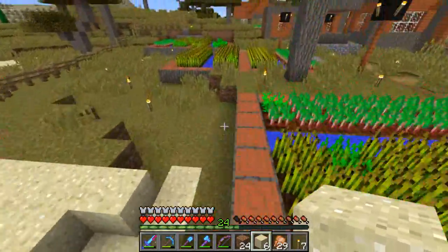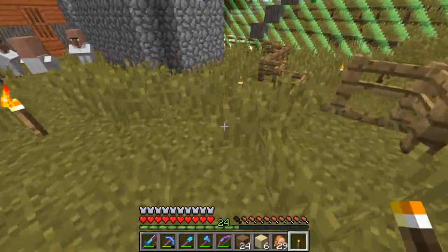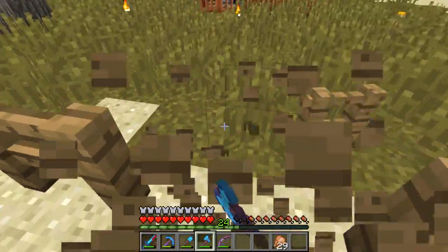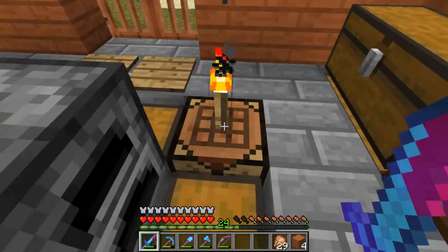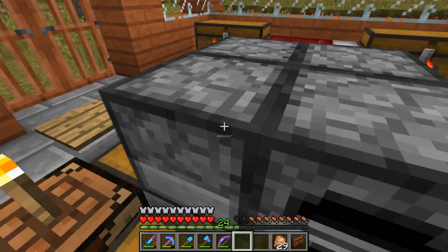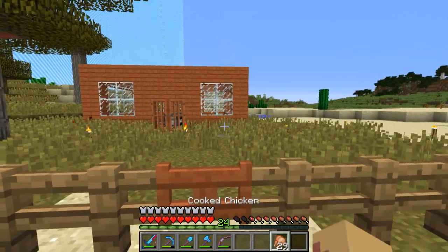Alright, so now off camera I'm just gonna light this all up. I'm just gonna run around real quick but I'm gonna need more torches — I can't finish lighting this up. I need to make a hole here so I can actually go through. Let me make a fence gate. It's gonna be orange so I can see it more easily. So that's just an easier way to get in and out.